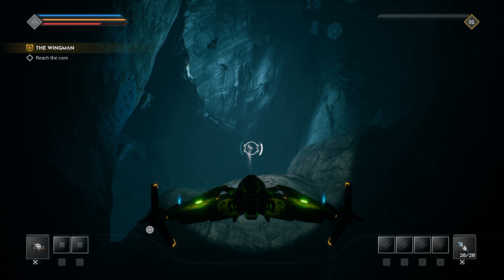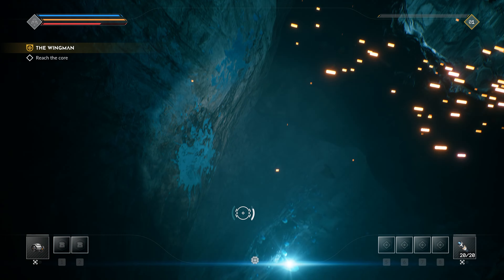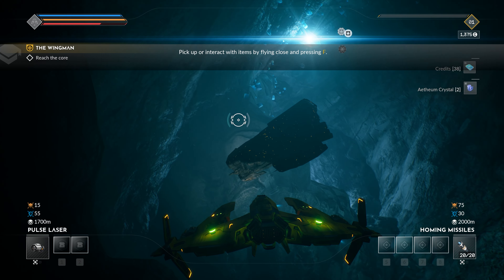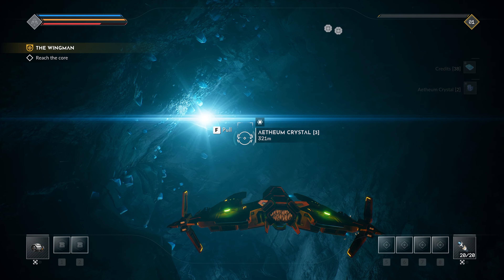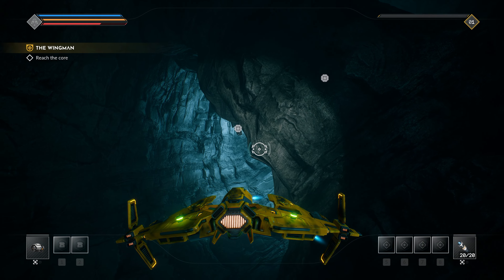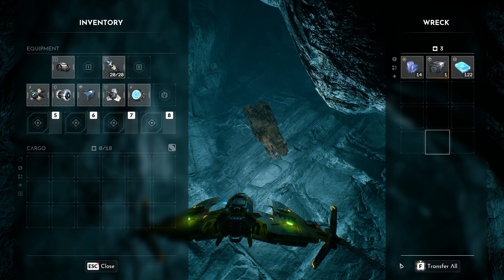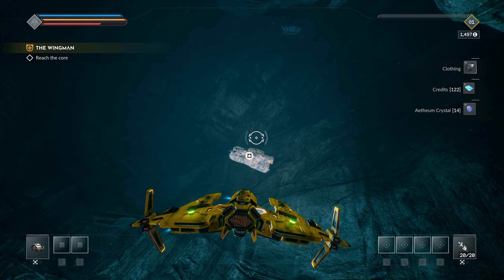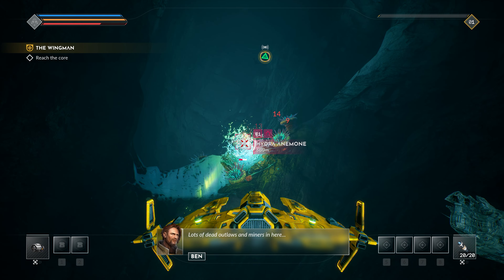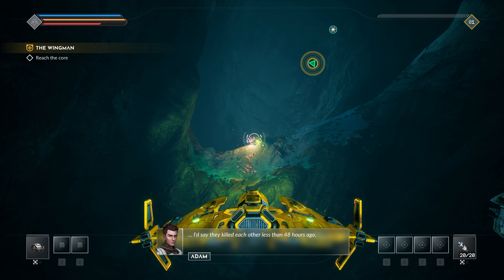Looting cargo containers — picking up crystals, credits, clothing. Transferring everything found in the wreck. There's a big baddie down, and we find dead outlaws and miners inside the core. Since the hydras have had time to spread but haven't devoured them yet, they killed each other less than 48 hours ago.